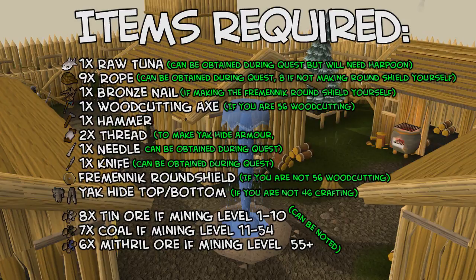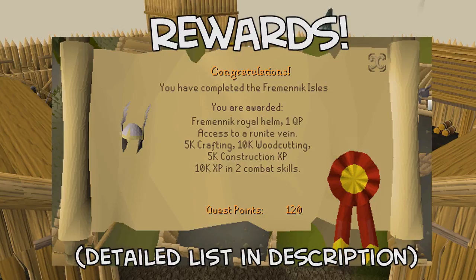I have indicated whether the items are obtainable during the quest if you're having trouble getting them or if you just don't mind getting them during the quest. Feel free to pause the video now while you check what items you need. The rewards for completing the Fremennik Isles quest are 1 quest point, 14k coins, 10k XP in any 2 combat skills, 5k crafting XP, 5k construction XP, 10k woodcutting XP, a helm of Neitiznot which is better in all respects to the Berserker helm — although it does require level 55 defence to wear — and access to a Runite vein.